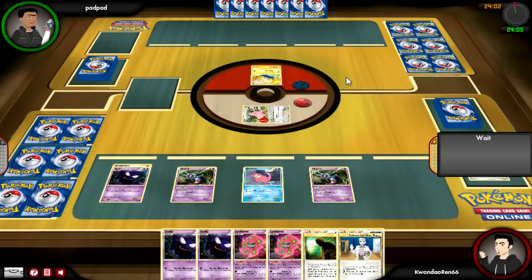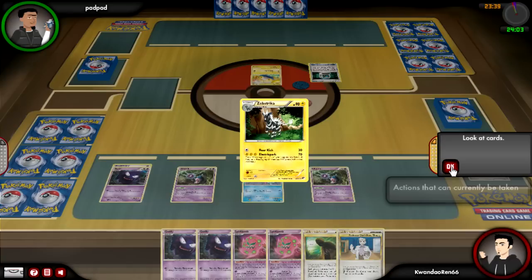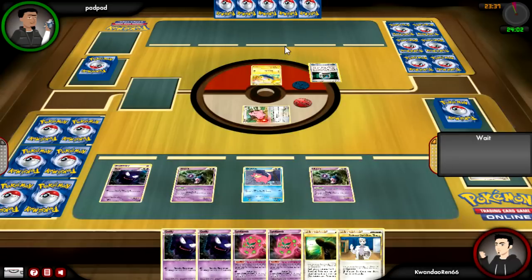Lost Zone runs under the assumption that everything will go your way in terms of getting from Ghastly to Gengar in as few turns as possible, or getting from Slowking to all the Mimes on your field very soon. I have a bastardization of both — I have all the basics on the field, but no energy to work with Gengar, no Mr. Mime, no Slowking, and I'm not even pulling Peacoms.